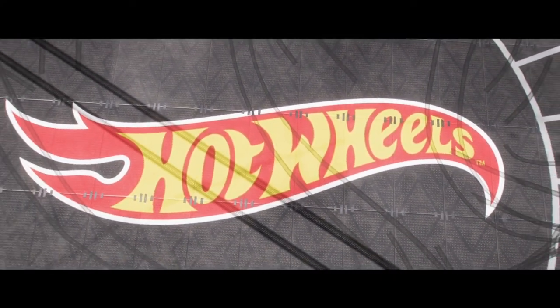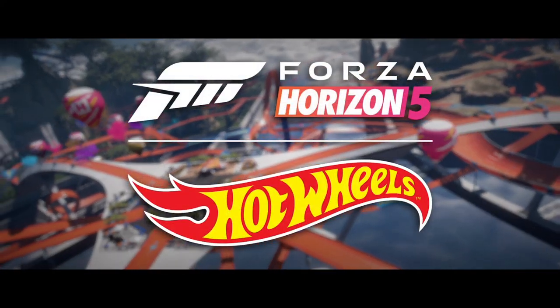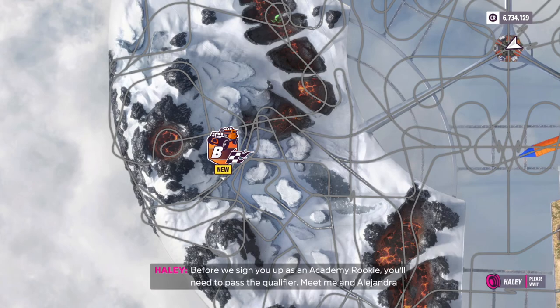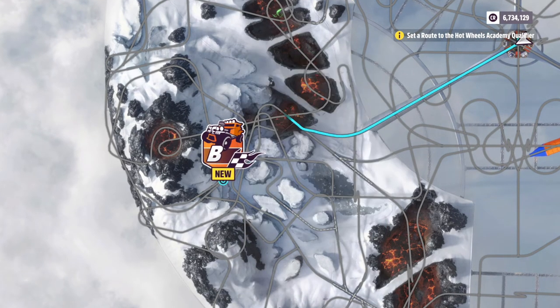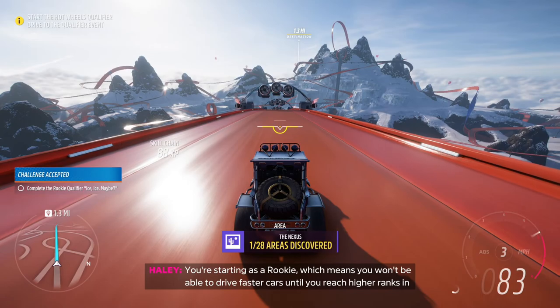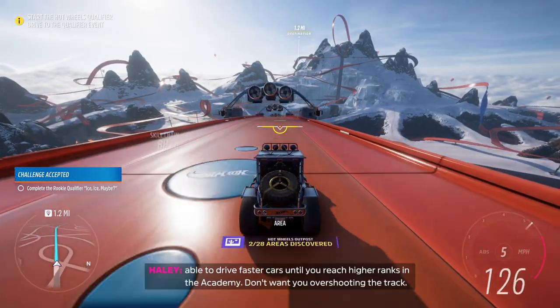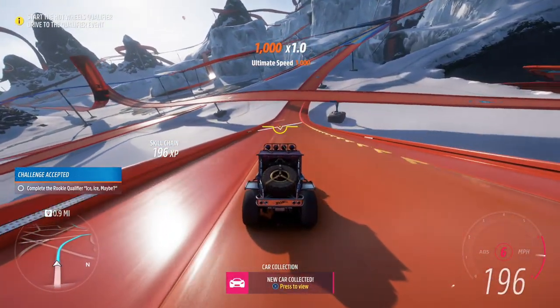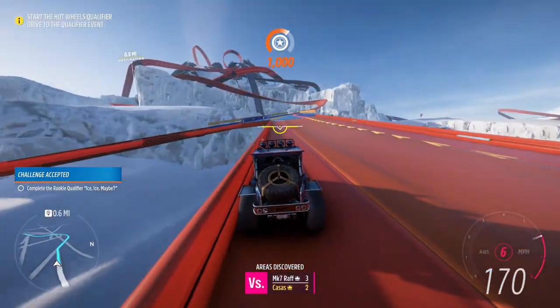There it is — Hot Wheels, Forza Horizon 5! That was a pretty intense intro. Arrive at the Horizon Hot Wheels Outpost — let's see what we've got. Before we sign you up as an academy rookie, you'll need to pass the qualifier. Here's your brand new Bone Shaker — you're starting as a rookie, which means you won't be able to drive faster cars until you reach higher ranks in the academy. All right, let's make our way over there.